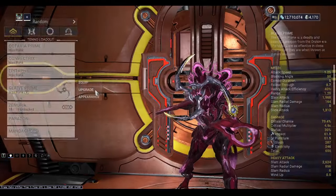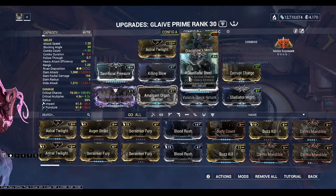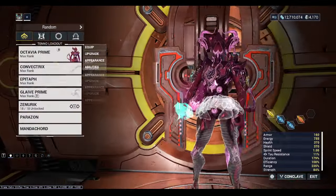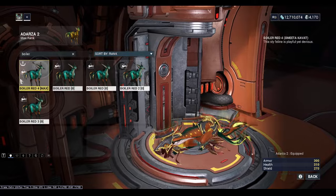The weapon I was running at the time was the Glaive Prime. This is my Glaive Prime build that I was running. That's kind of all I really used - my Glaive Prime and my Octavia, and then I also ran my Smeeta.